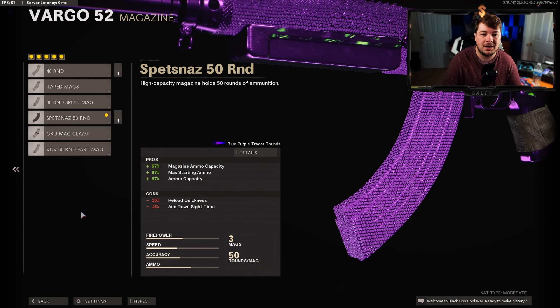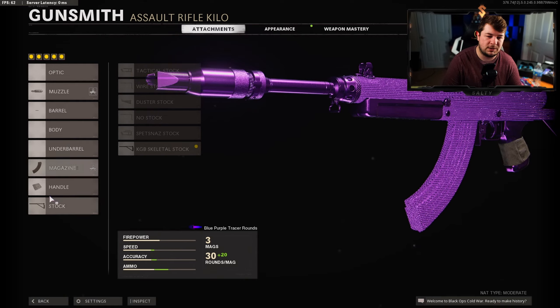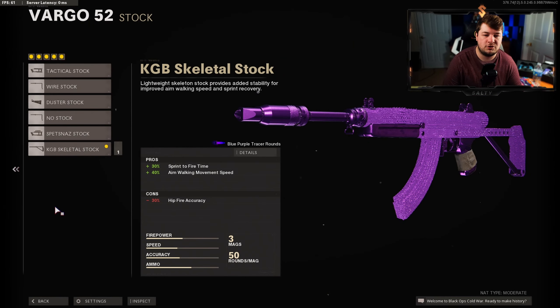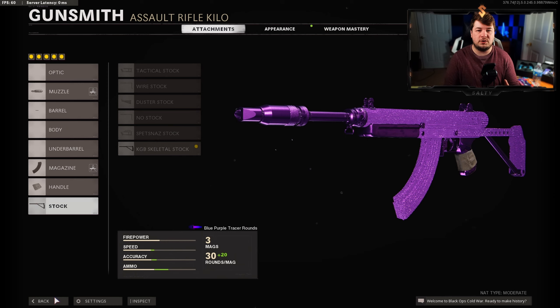For the handle, the GRU Elastic Wrap gives the most aim down sight speed, 90% flinch resistance, and ability to drop shot. Finishing off with the Skeletal Stock giving 30% sprint-to-fire time and 40% aim walking movement speed. The Vargo is one of those weapons that was immediately meta and has never been touched, so many of you are probably already familiar with it — but if you're not, this is definitely a class setup you need to give a go.